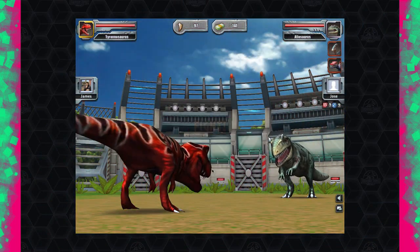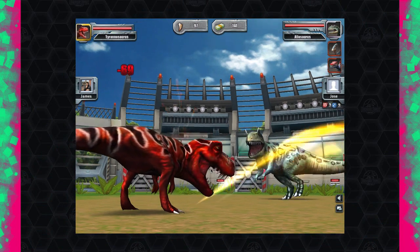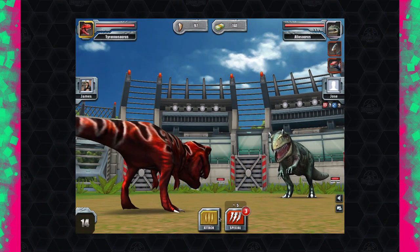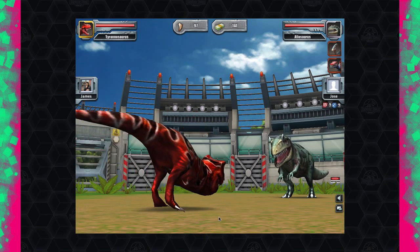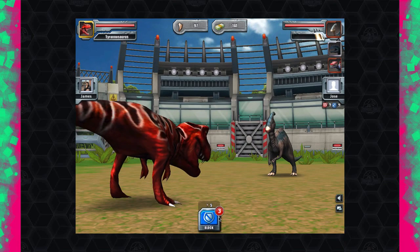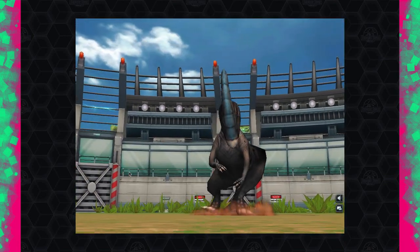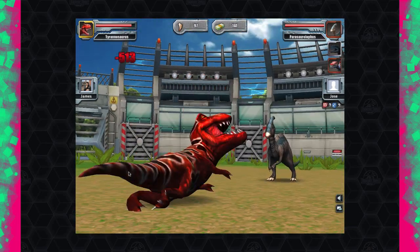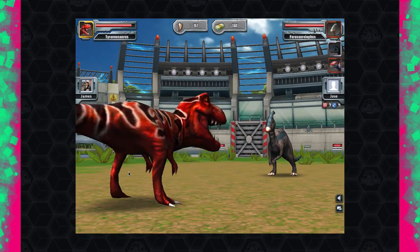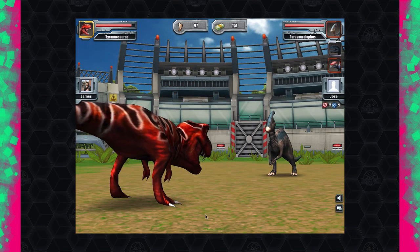Two specials allowed. Allosaurus against T-Rex — yeah, you're not going to stand a chance. Move out my way, the king is coming through! Parasaurolophus tries to hit me on the head — okay, I do have a really big head, don't make me self-conscious. But really, against the T-Rex, are you going to stand a chance? No.